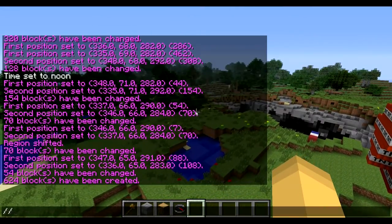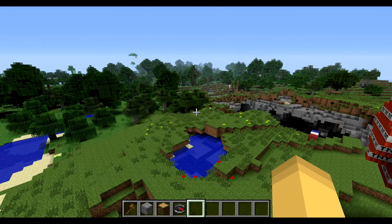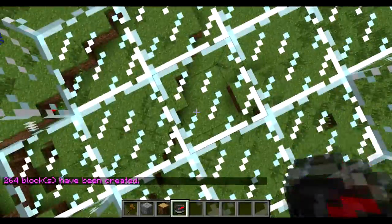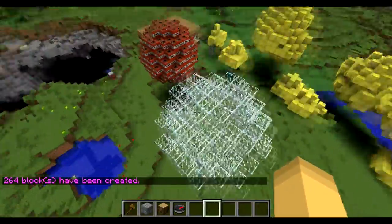But say you wanted to make a hollow sphere — you would do //hsphere glass 4. And as you can see, it makes a rather large glass sphere. And then you could supposedly fill that with lava.